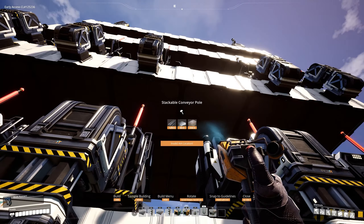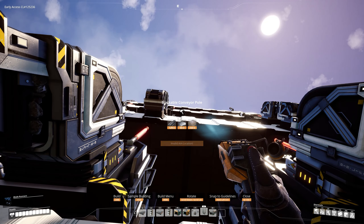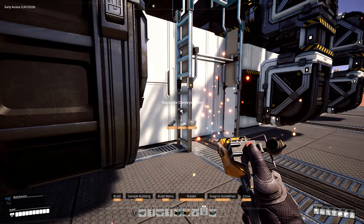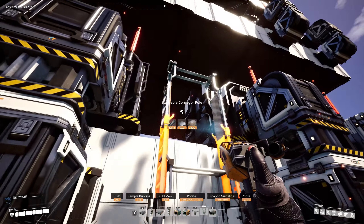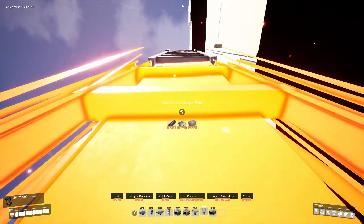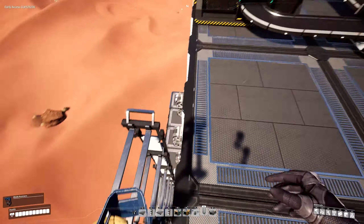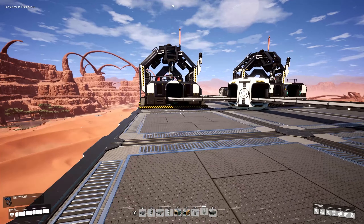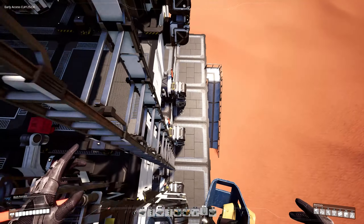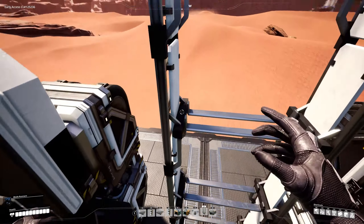If you really didn't want to clip, for example we have this vertical clearance here — there's nothing in this space going all the way up to the top of the factory. We can go ahead and take a stackable conveyor pole — this would be the non-clipping method — and build it parallel to the walls. As you are climbing this, you can just build as needed all the way up, or preemptively spam it up to the top. That'll get you all the way up to the top of the factory, and then you can drop down to the next floor or climb up and hop off to whatever floor you need.